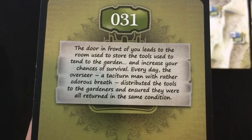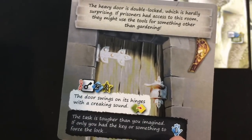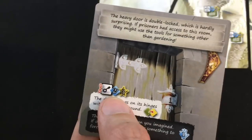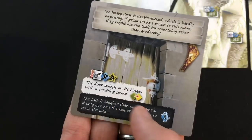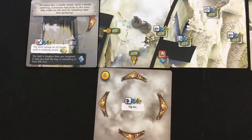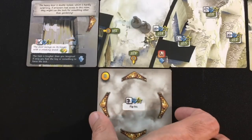The gate reveals a tool storage room. "The heavy door is double locked — if prisoners had access to this room, they might use the tools for something other than gardening." It's a tough lock-pick check: the red chain means even if I draw 20 cards, I can only use two of them to get three successes. I'm not going to try that without an item. If I'd taken the stealth deck, there's a lockpicking card that would make this much easier — but I went for brawn and magic.